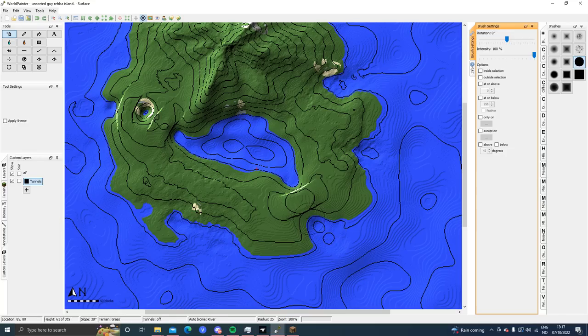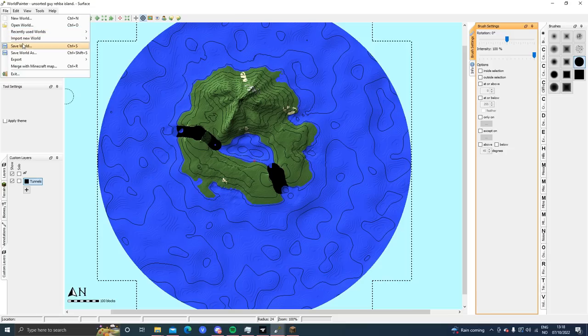That should be good for now so we're ready to paint. I'm just gonna paint through here — this blackness is a cave layer that we just made. Let's do the same over here, straight through. Okay, we're gonna save it and export it to see how it looks.